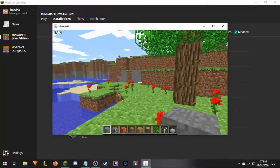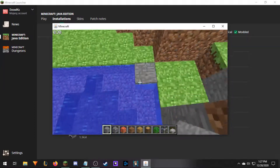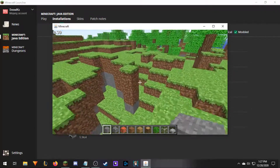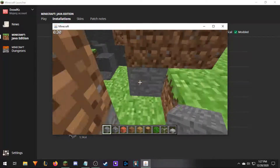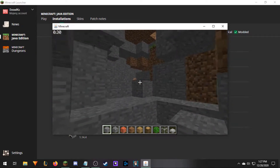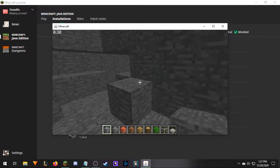We've got iron, gold, and coal ores — as you can see over here, there's some gold. We've got naturally generating caves; they're not great. We did see some iron over here and there are some mushrooms. This is starting to look a lot more like Minecraft.